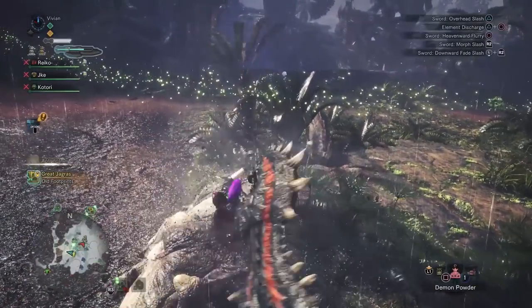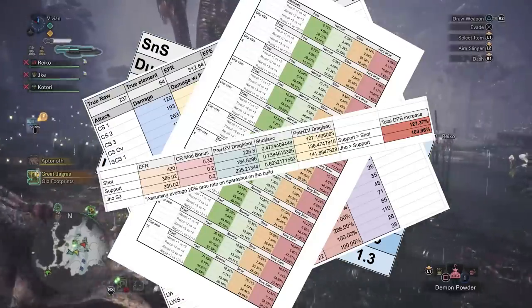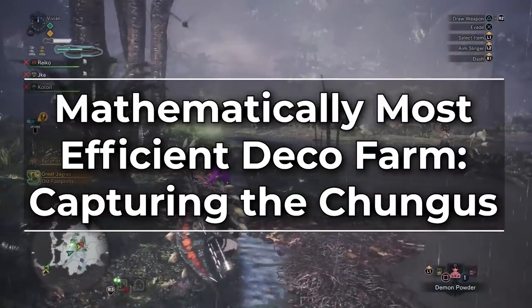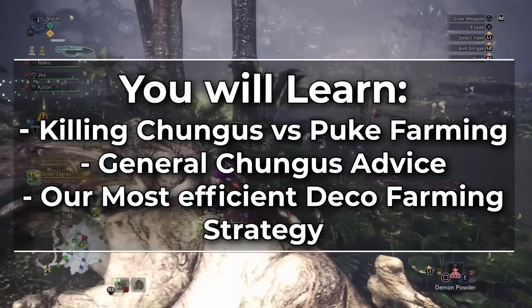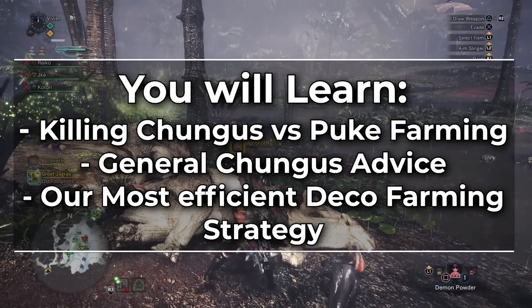I'm Jin Jinx, and I'm Tuna, and we're the Monster Hunter Math Guys, and this is the mathematically most efficient deco farming — capturing the Chungus. In this video we'll be comparing kill farming versus puke farming, we also have some general advice on the Greatest Jagras fight, and our personal pick for the most efficient way to farm decos.